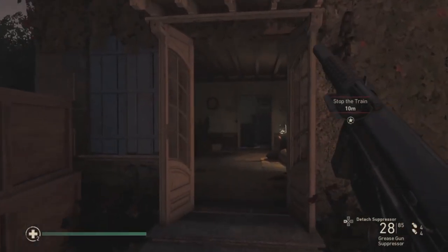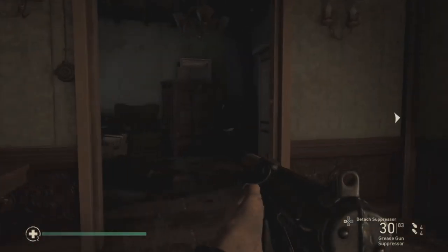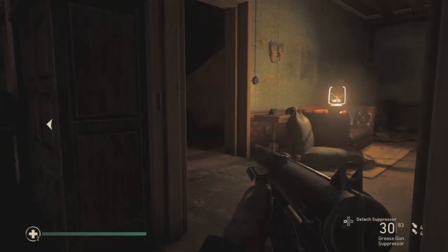Basically what you do is walk through this house, and instead of going right, just go forward, turn left, and up here is a nice little collar — that's your second memento.